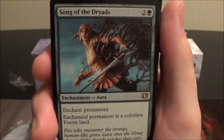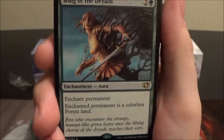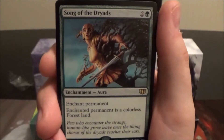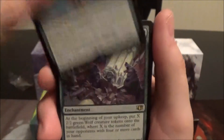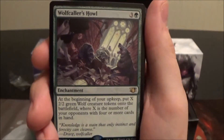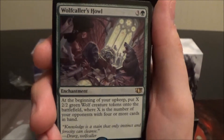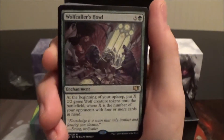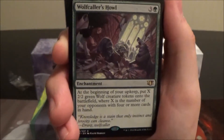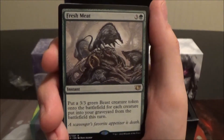Song of the Dryads is a three-cost green aura — enchant any permanent and the enchanted permanent becomes a colorless Forest land, essentially turning it into a Dryad Arbor. Wolfcaller's Howl is a four-cost green enchantment: at the beginning of your upkeep, put X 2/2 green Wolf tokens onto the battlefield where X is the number of opponents with four or more cards in hand. It's situational, but in a multiplayer game you'll probably get at least a couple of wolves every upkeep.